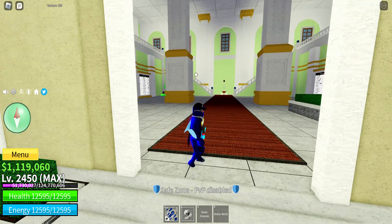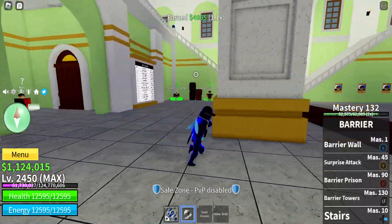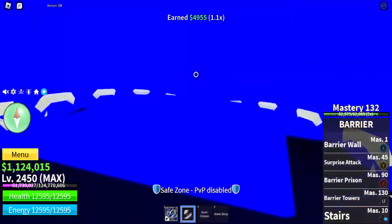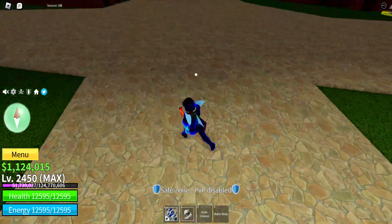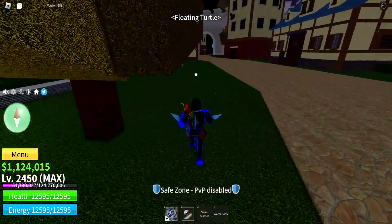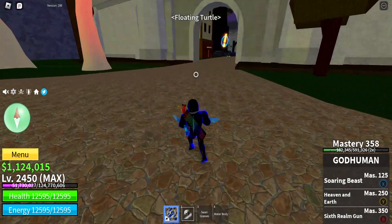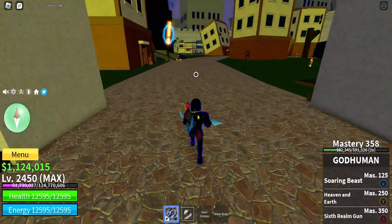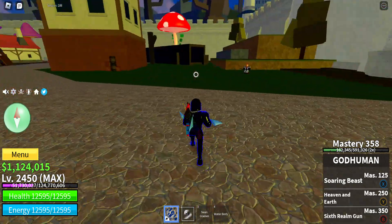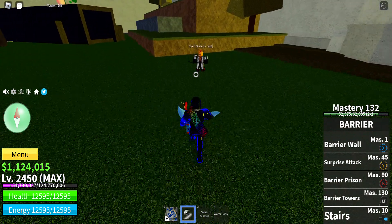What's up guys, welcome back to a new video. In this video I will be showing you the Barrier Foil. I just unlocked the moves as you can see. Anyways let's get to the video because I don't have too much of an intro. I'm also gonna make some fighting styles to showcase too, like God Human. I have a very fine style that a normal player gets, not an admin but a normal player.